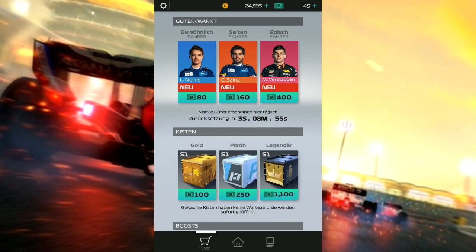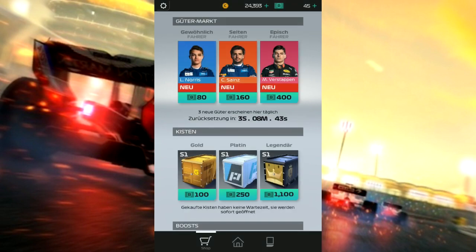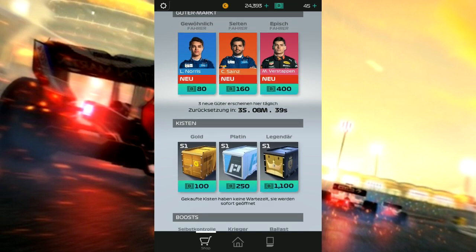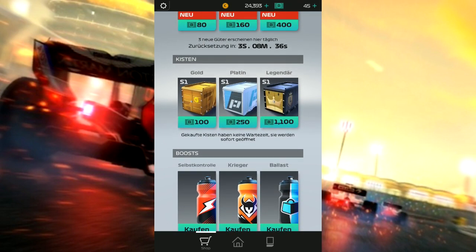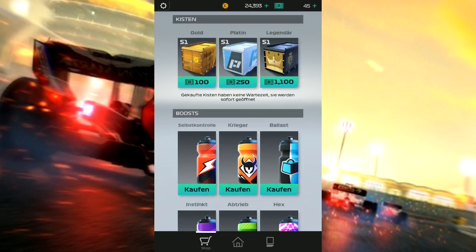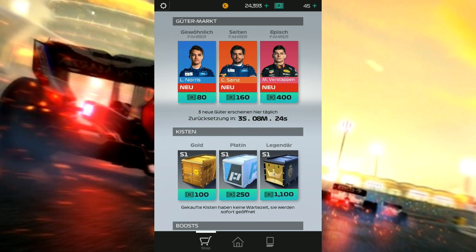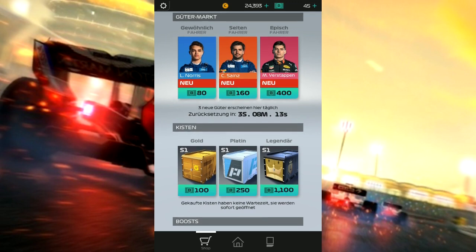Man kann hier noch tolle Fahrer kaufen: für 80 In-Game-Bucks den Norris, dann den Sainz, und für 400 den Verstappen. Das ist so ein In-Game-Shop – so muss das sein für ein Free-to-Play-Spiel, also fast im negativen Sinne. Klar, das Spiel muss sich irgendwie finanzieren. Bei einem offiziellen Formel-1-Spiel möchte man natürlich die offiziellen Fahrer haben – und Max Verstappen mag ja fast jeder im Spiel haben.